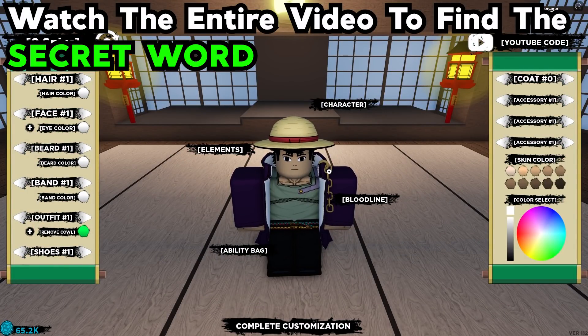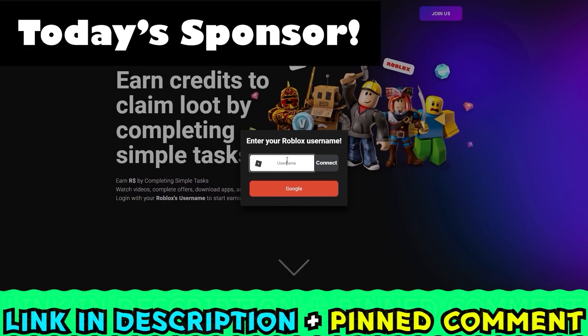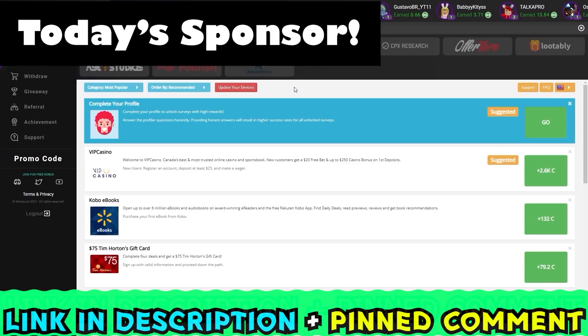Before we begin this video, let's have a quick word from today's sponsor. Here's today's sponsor — it's an easy way to get free Roblox. Just hit join us and write your Roblox username, then hit connect. It didn't ask for any of your passwords or anything like that, so it's completely safe.